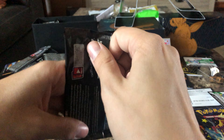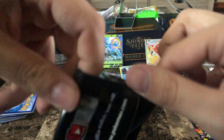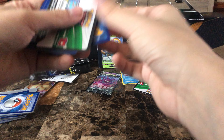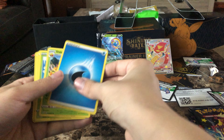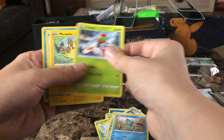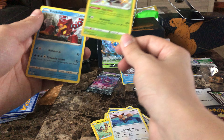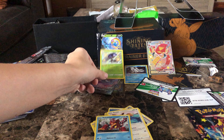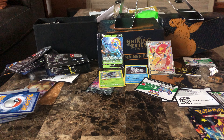So far it's not looking too good. Energy, Eldegoss, Tropius, Ball Guy, Geofent, Chewtle, Yanma, Morpeko, Eevee — Shiny — Orbeetle, and Volcanion. Alrighty, a shiny's a shiny. I am fine with that.